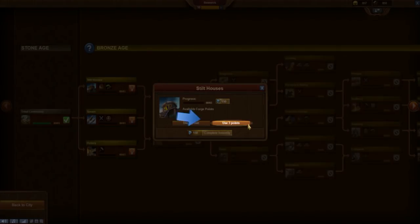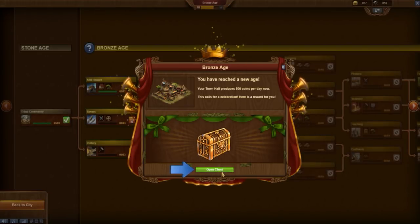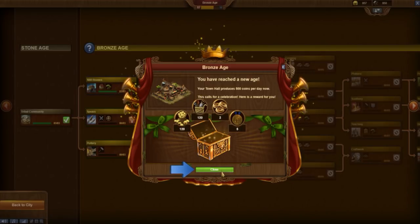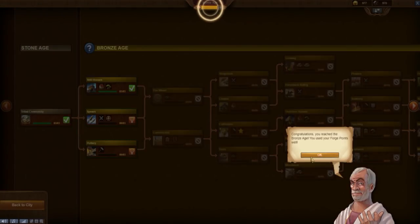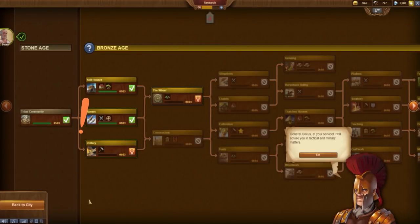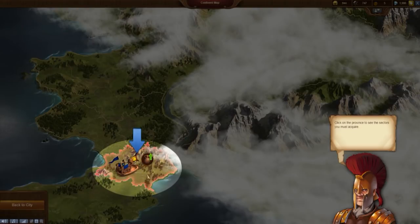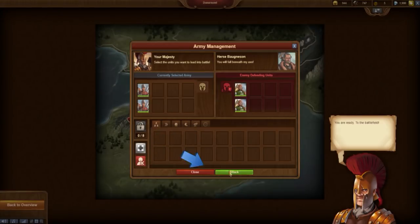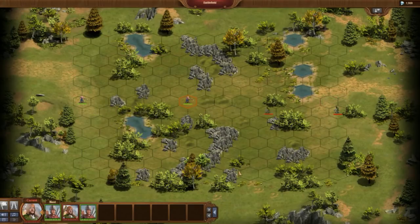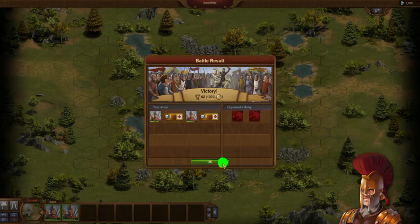In the technology tree you research technologies which consume forge points, coins, supplies, and eventually goods. Some technologies enable special features of this game. This happens first in the tutorial when the technology Spears releases the province map. Generally, the province map should not be neglected. You should always conquer the provinces of your current age. In the lower ages this can be done without fighting bonuses, and often it is possible to conquer the provinces of the next age, which you should do then.